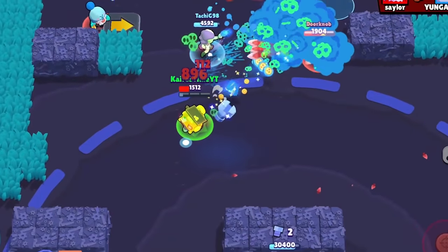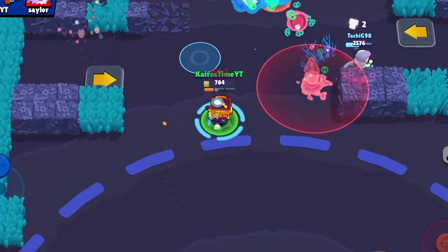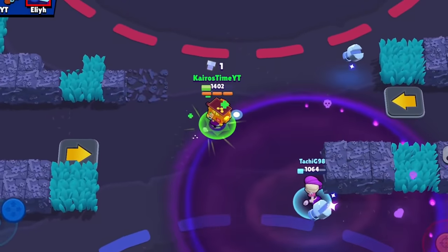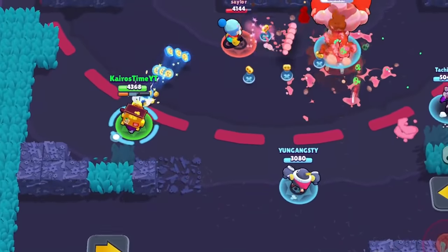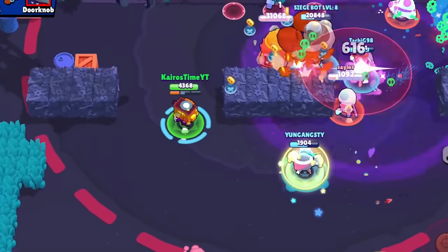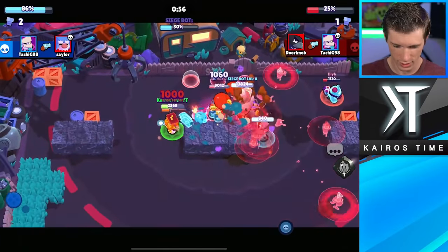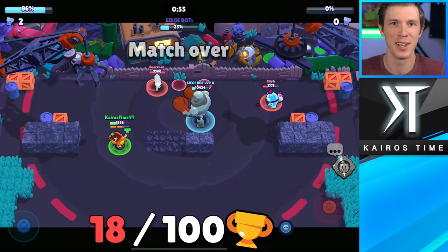I feel like Griff has a lot of potential in Siege. He can deal a ton of damage and he can cover a massive area. What I love about his super is the fact that it can deal so much damage against multiple enemies, and he can use it to control where all of the bolts spawn. On this map in particular, it's really nice for him to be able to drop a gadget to open up the enemy walls, which is going to make it easier to actually take out the enemy IKE turret. Oh, that was just domination! That was great!